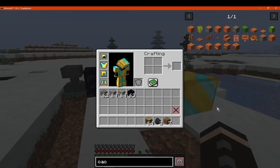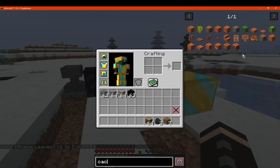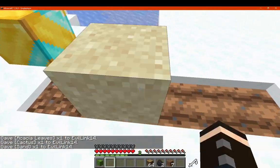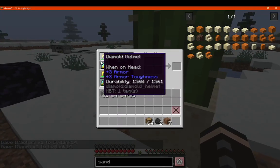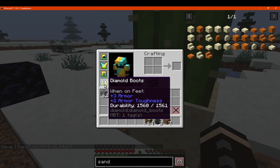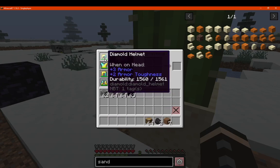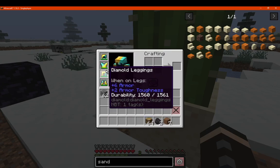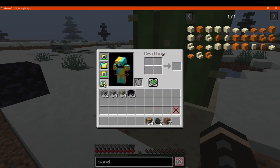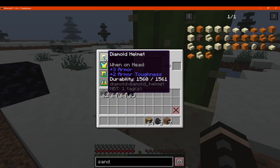And then if we go to a cactus sand pool — I just saw green I guess — get some sand, and now I've got diamond equivalent durability on the armor. The chest plate has 520 durability and everything else is in the 400s range. That is interesting — some armor toughness, and it's basically diamond level protection and diamond-tier durability.